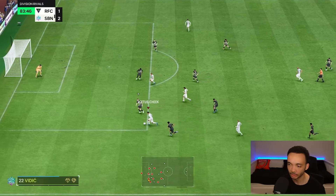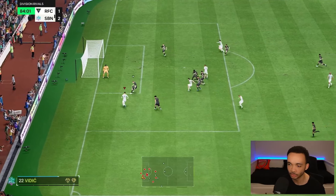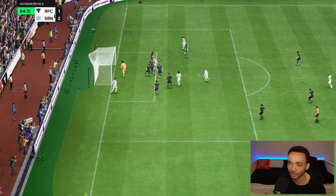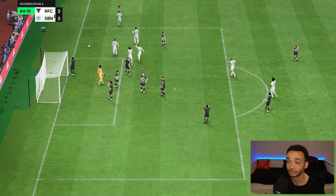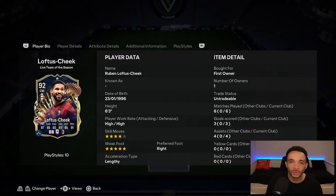Loftus-Cheek wins it back without us even trying — that's what we want to see. Just wide this time. Loftus-Cheek driving towards the box late on, to the byline, across — Sparkler with the tap-in, so good! In six games we've got three goals and four assists — not bad at all from midfield. If you want more reviews on the latest players make sure you subscribe to the channel.